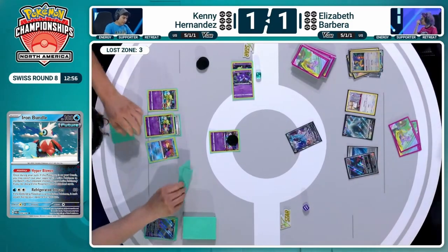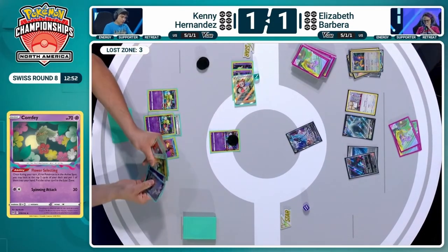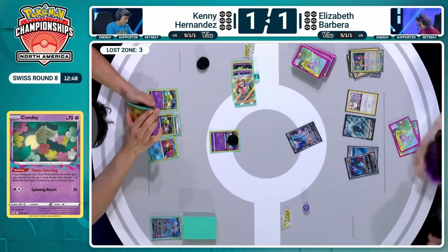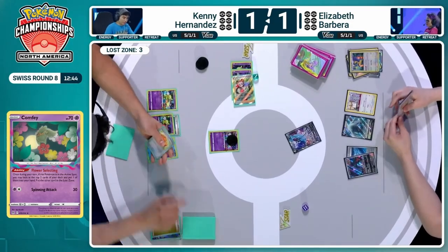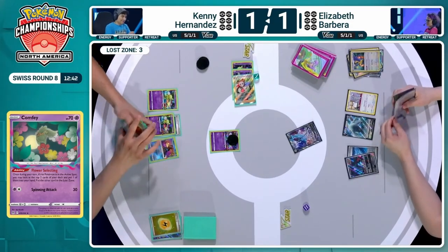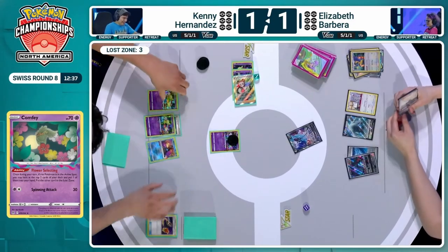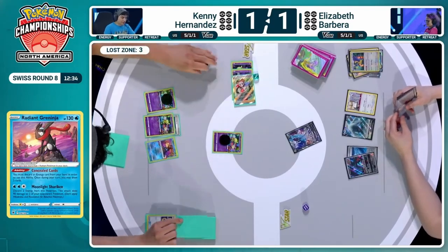From Flower Selecting: one of Roxanne and a Lightning Energy — you kind of want both of them. I think we have to get rid of the Roxanne, because there's already Iron Hands EX in hand for Kenny, and a number of Switch Cards and Colres. We could easily be taking a three-prize turn if it all comes together. We're going to see Greninja get into the mix. We have plenty of Flower Selecting now unlocked thanks to the Iron Bundle.